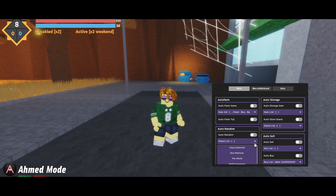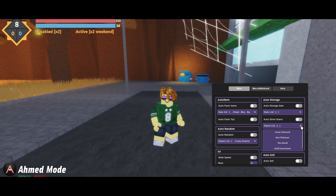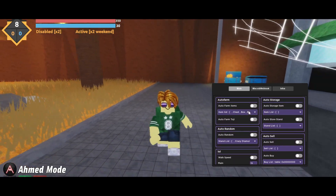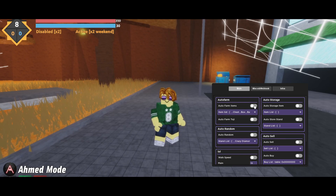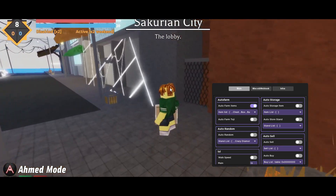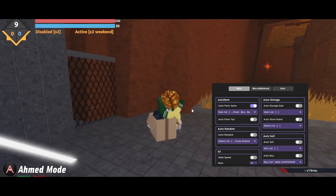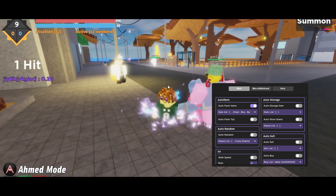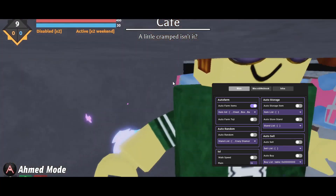I was sure it was here at some point — I'm just not sure if it's been patched now. But as you can see, you can farm all of that and more. It's a solid script in my opinion for farming stuff. As you can see, we got an arrow and we can use it, and we're getting our stands from this.